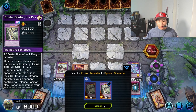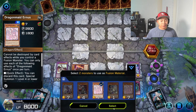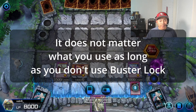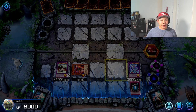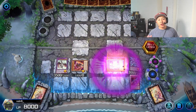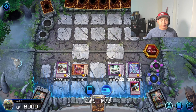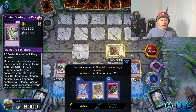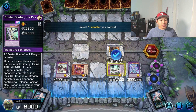Then we're going to chain Memories. Now you're not done yet after activating the Buster Blader combo — because I have two Dragon Maid Earnests in the graveyard, I'm going to use one of them and a Buster Blader, and we're going to summon Buster Blader in defense mode. He's the more valuable card. Now Buster Dragon targets your Buster Blader.